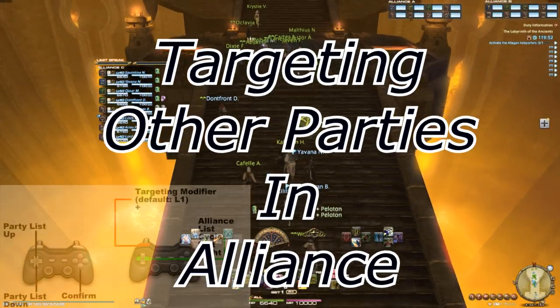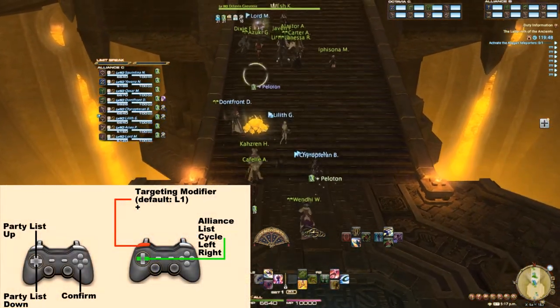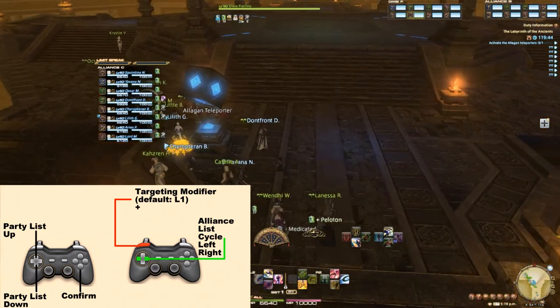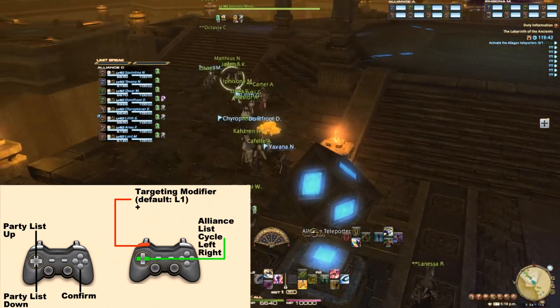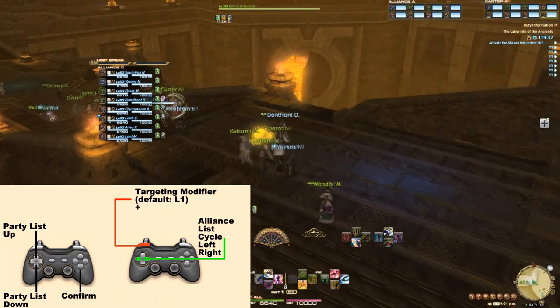For targeting somebody in another party in Alliance, you can use your targeting button — which by default is L1 — and the d-pad's left and right to cycle through Alliance members. This list is quite a bit longer, so definitely use the cycling feature whenever possible.